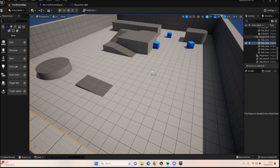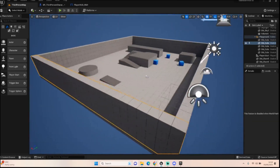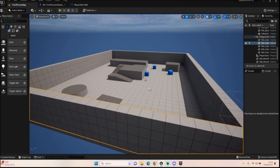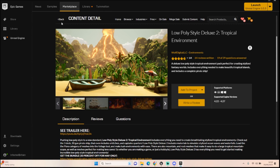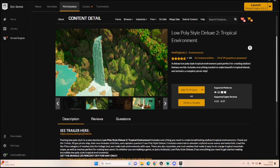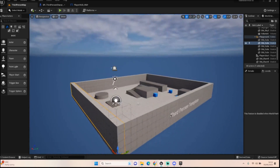Hello everyone, welcome back to UE5 BP Guru. Today we're continuing with our island survival game, and I think it's a good idea to get some environment in the game so we can start implementing and coding the parts we want. I'm using a pack from the marketplace — I believe it was free or a monthly pack. It's a low-poly style tropical environment that comes with things like a boat, piers, beach stuff, and palm trees, giving us that island feel. I've added it to the project, so let's start adding some stuff in.